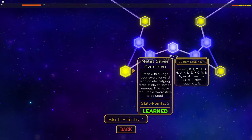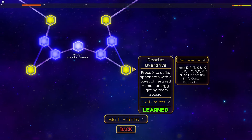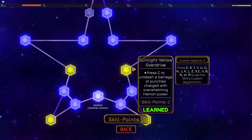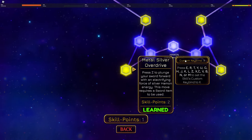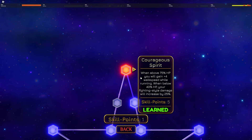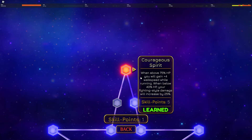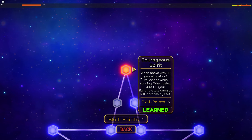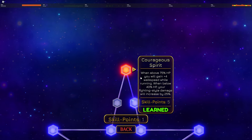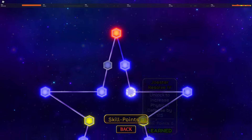I've made videos on those. So you have access to the Scarlet Overdrive, then the Sunlight Yellow, Luck and Pluck, and Metal Silver Overdrive — moves from the old Hamon. Here's your passive, Courageous Spirit: when you're above 75% HP you gain plus 4 walk speed while running, and when you're below 40% HP your fighting style damage increases by 25%. That is crazy.